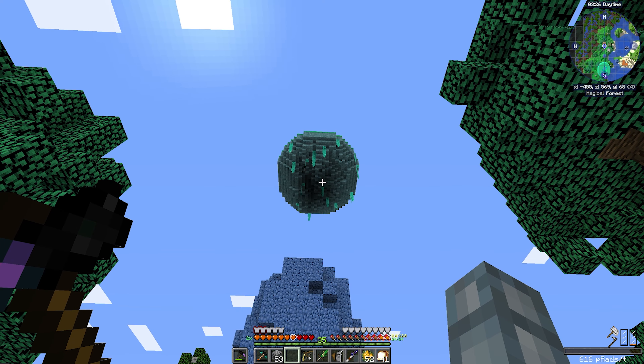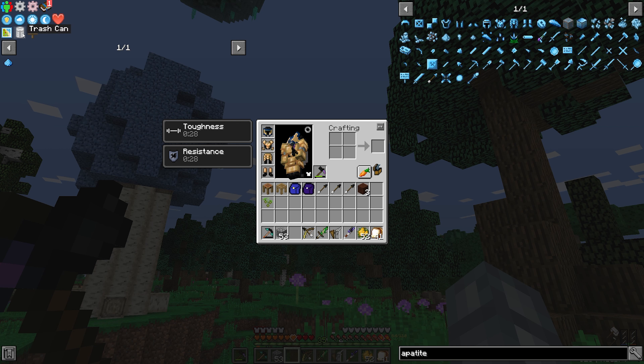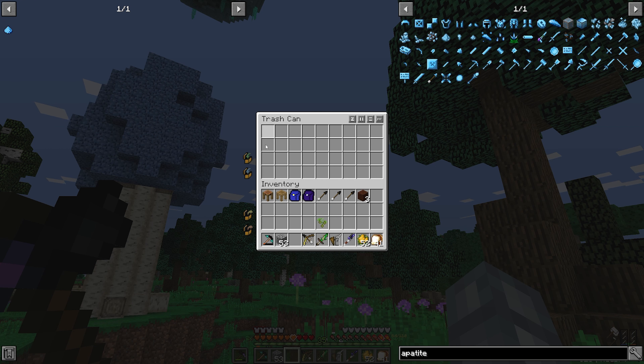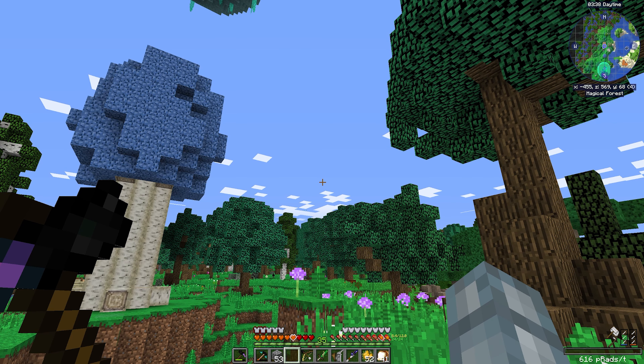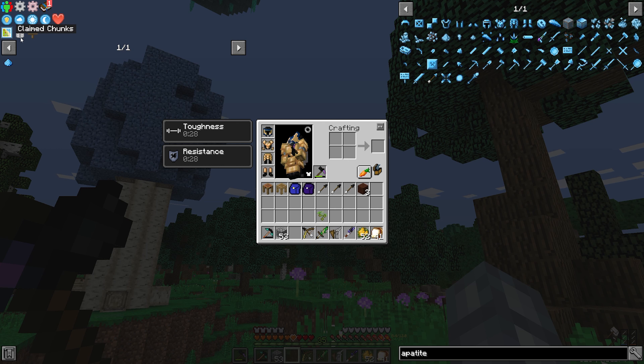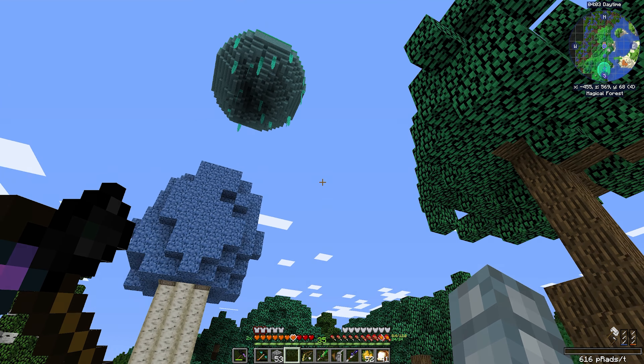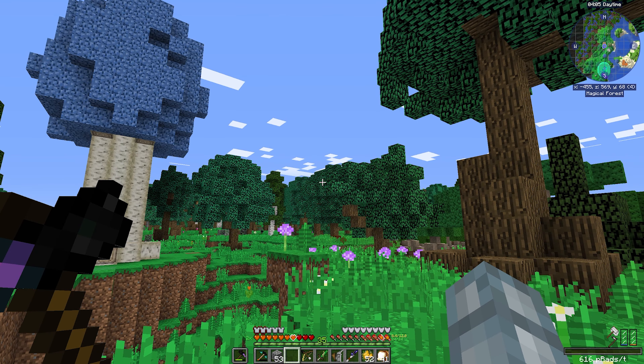Before we climb up to the slime island, I wanted to highlight something. In the last episode I was talking about the trash can and how you can delete items in it. A user named Ridostrike commented that you don't have to click all the way over there — all you need to do is hover over the item and press Control then Delete, and that deletes the item. Thank you so much Ridostrike for this comment, it's very useful. Thank you to everyone who posts comments with tips — keep them coming!